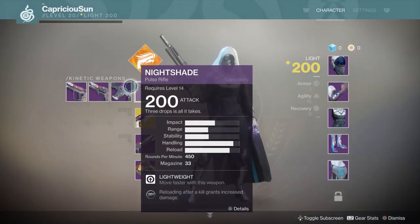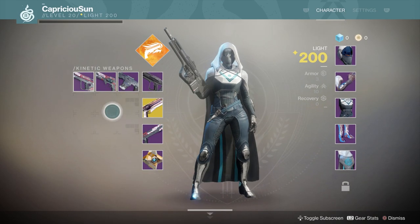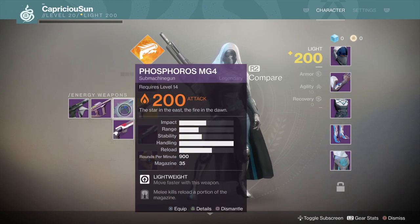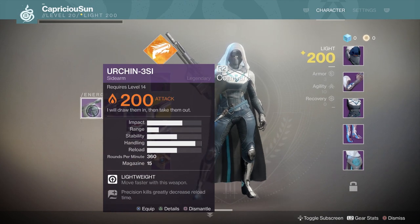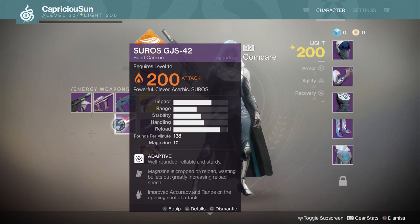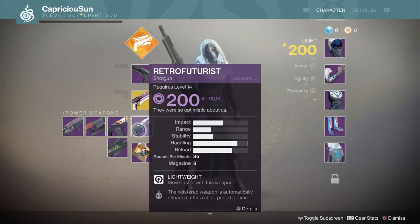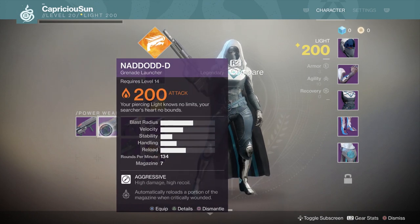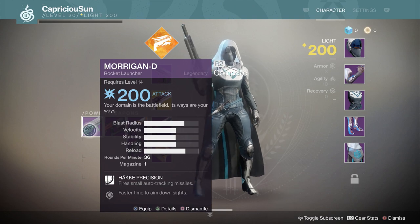Moving over to weapons, the first thing to notice is how the stats are displayed. It seems like they're going to be making full use of the stat bars instead of a max impact sniper being like 20% of the bar. Also, rate of fire isn't displayed as a bar, but a clear number. I know this is still an alpha and that can go away — it certainly did from the Destiny 1 alpha to the beta — but I really hope that isn't the case here. Rounds per minute is just so much easier to understand than a couple of pixels on a bar.